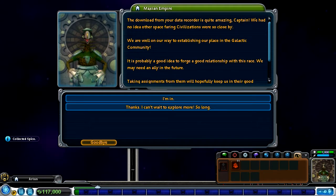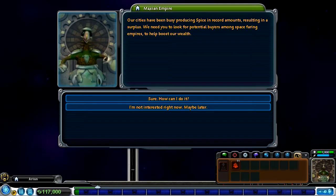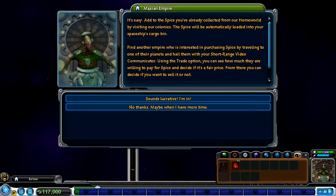The Allies and Enemies filter shows the regions of space controlled by friend or foe, and the Empire filter shows all stars occupied by alien empires - the circles are where aliens are controlling. Let's head back home. We're back and we got a bit more spice. The download from your data recorder is quite amazing, Captain - we had no idea other space-faring civilizations were so close by. It's probably a good idea to forge a good relationship with this race - we may need an ally in the future. Taking assignments from them will keep us in their good graces, and they may be interested in trade.